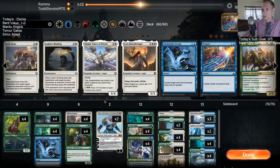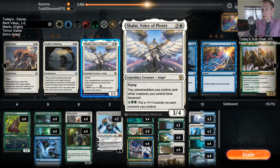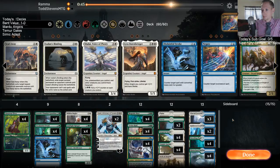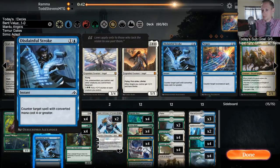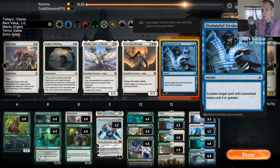Johnny's not as good on the draw, but I still want it. Maybe I just want the Negate instead of Disdainful Stroke. Going with the Disdainful Stroke.